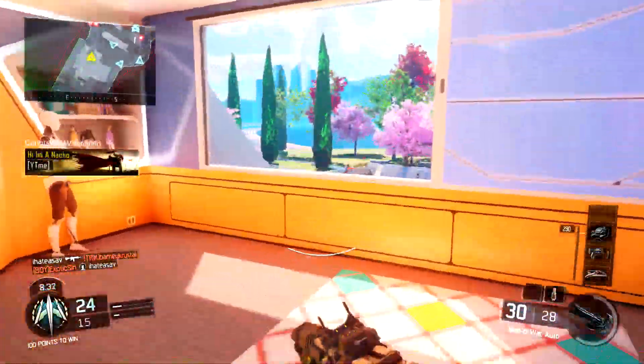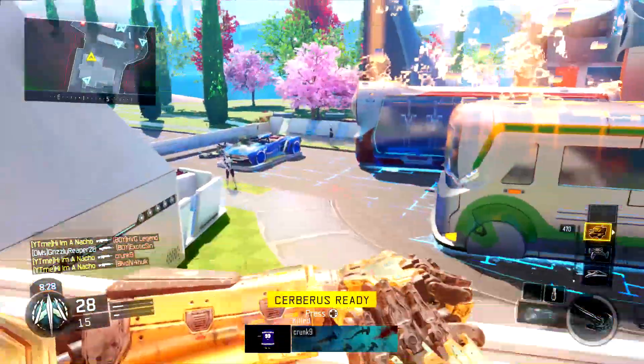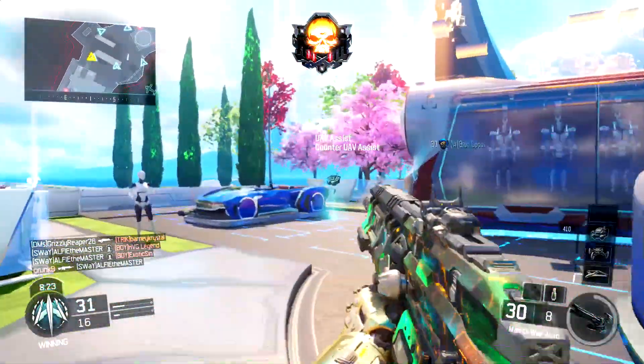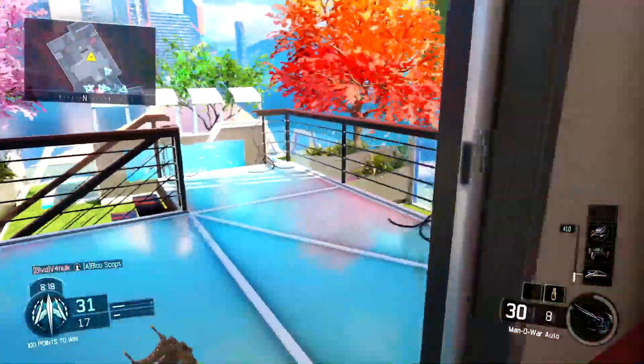The gameplay I'm showing you guys is me using the Mana War — I go 27 and 2, and I cut out the parts where I'm in a Cerberus. My Cerberus probably got me around 5 to 10 kills. I'm not going to lie, this was like my first game in about a month or two of not playing Black Ops 3, and man oh man have I been missing out.